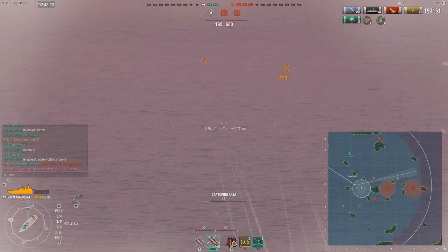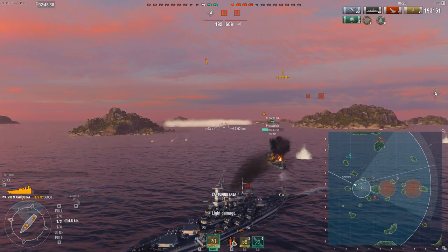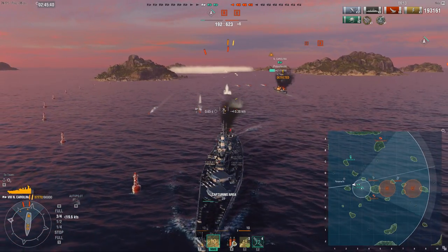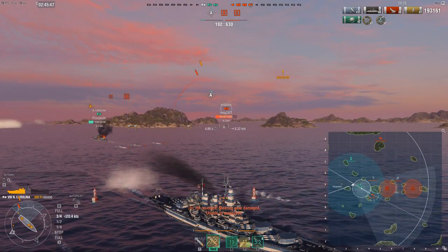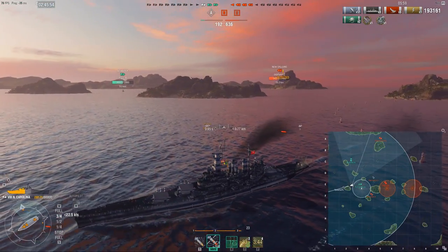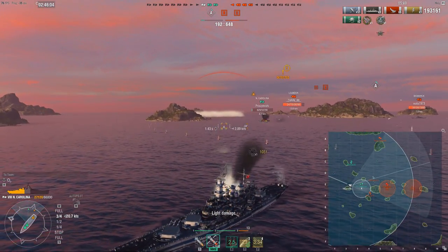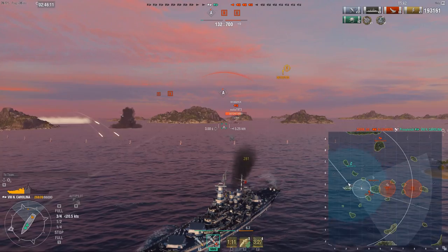I still need this cap desperately — the enemy still has two caps and we have none. But I do not see this position as sustainable. While I could probably tank the Leander for ages, there's another DD around, most likely on that flank, and this lack of information makes him extremely dangerous. Also the Bismarck is pushing, and the closer he gets the bigger threat he becomes. The NC is not a good brawler — no turtleback — so while the Bismarck was still behind the island I made the decision to turn away and angle before he could get my broadside.